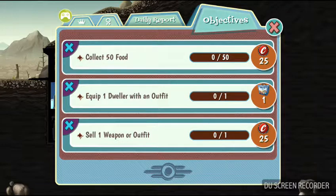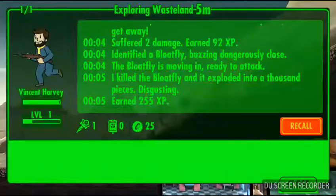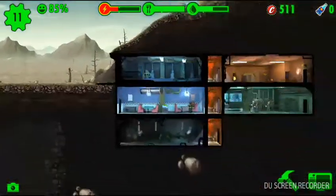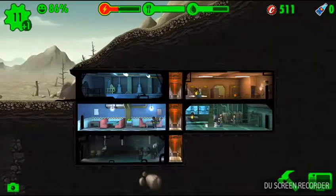Equip one dweller with an outfit. Sell a weapon or outfit. Anyway guys, we're going to check on this guy and then we're going to end the episode right here. Fare thee well, fellow travelers — and we'll see you next time.